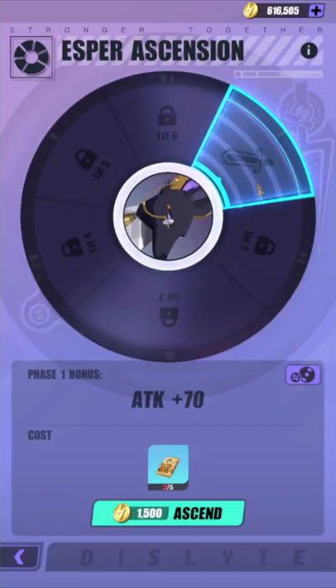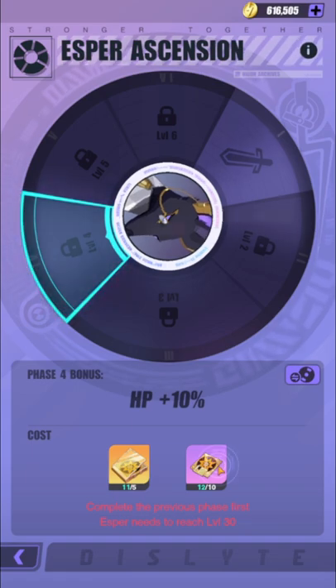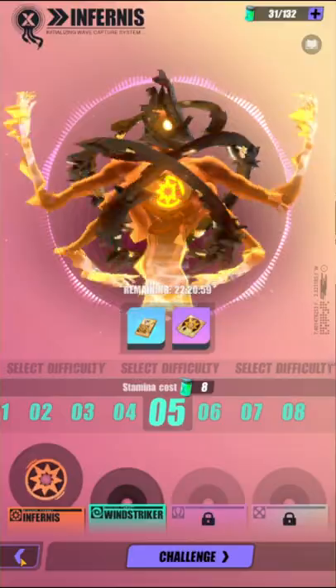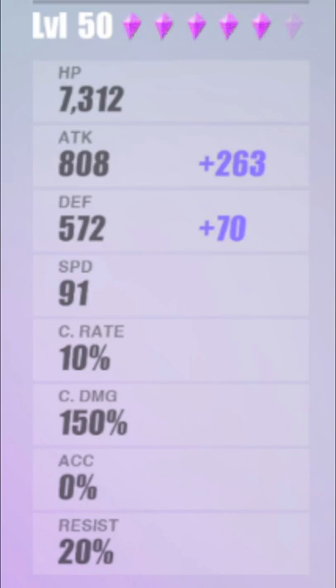Ascension will increase your base stats while also upgrading one of your base abilities on the character. You'll need to get an elemental wave corresponding to the element of the esper. These can be acquired at the Sonic Miracle. And after everything is all said and done, your stats will be going from this to something like this.